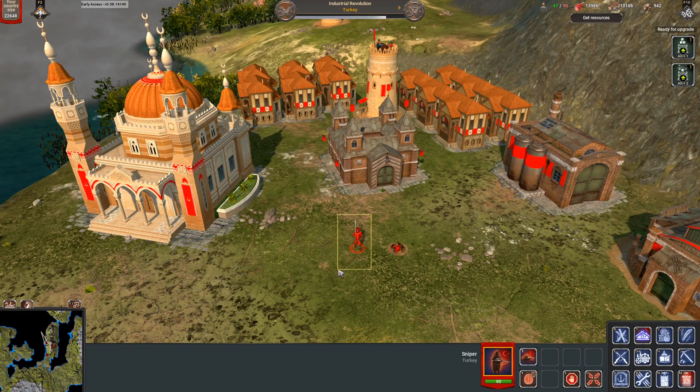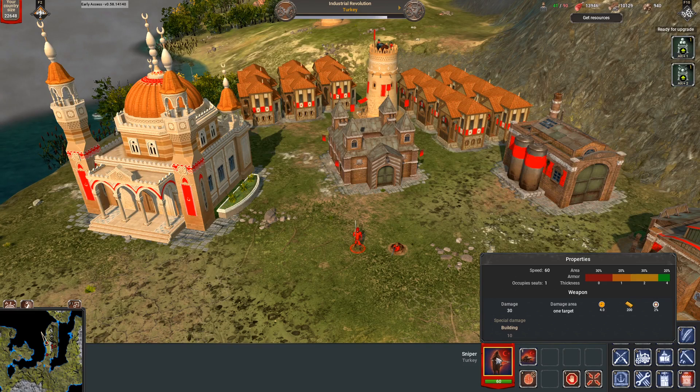If we make the comparison, the stand-up Sniper can deal 30 of damage every 4 seconds at a distance of 200 with an accuracy of 2%, which makes that unit very unique. He also has a defense of 20% against 4 of damage, 30 against 2, 20 against 1 and 30 against 0.